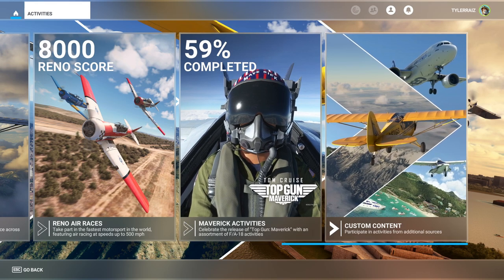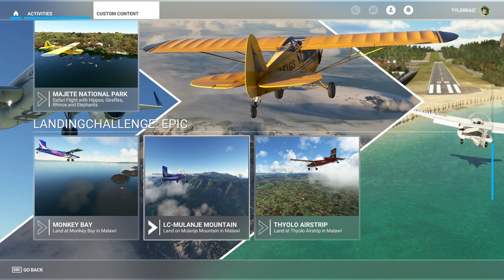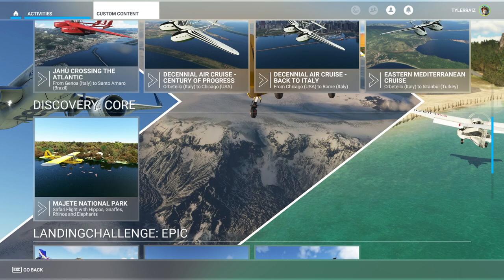Then I noticed the custom content section and wondered what was there. It turns out the Savoia Marchetti S55 adds some — what they call bush trips, but they're not really bush trips, they're proper flights. There are a few other things, including something added by another mod, some national park discovery content, and some other landing challenges. I think that was a freeware one — Malawi. If you look up Malawi on flightsim.to, you might get those.